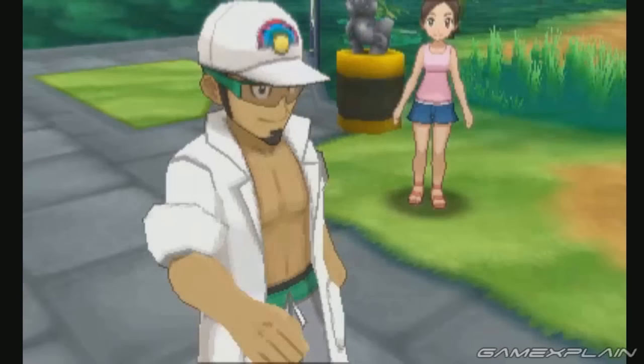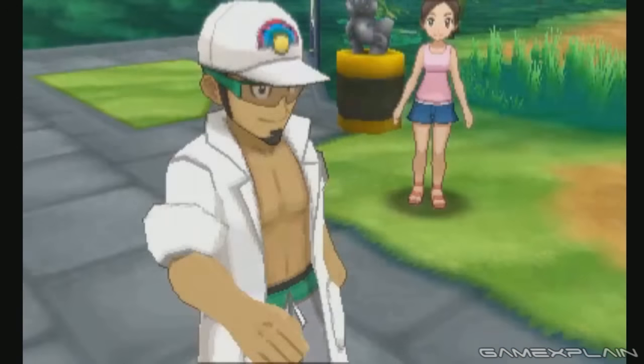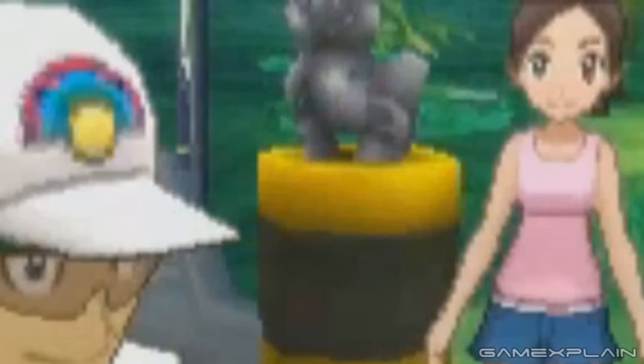Finally, we have a short scene with Kukui. While the Professor doesn't do anything, we think this takes place in the park on the southwest island of Ula Ula. There's nothing really to note about it except for the Pokémon statue in the background, which seems to be depicting a Pokémon though we're not sure which one.